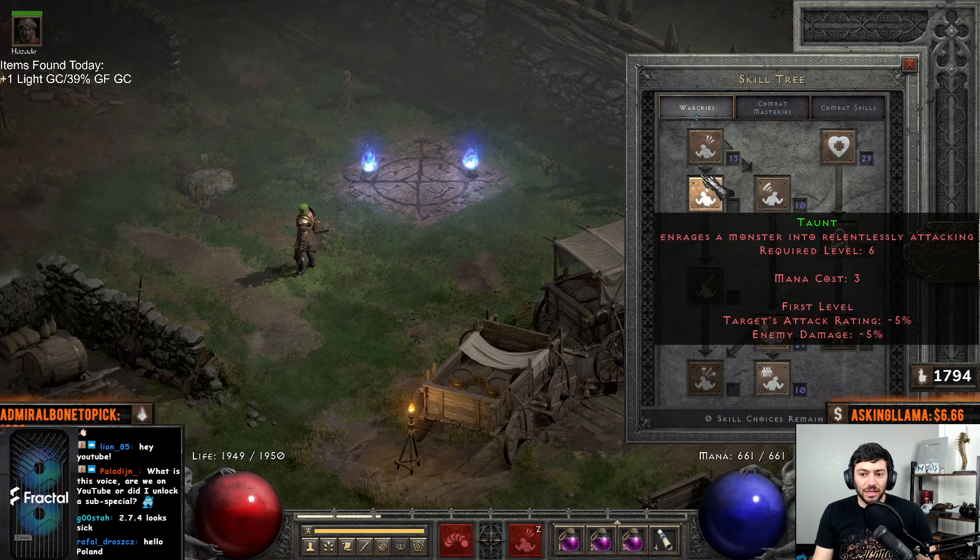Gear-wise, on our main hand we're running Grief — I rolled a poor one, but that's okay. Even the worst Grief is still the best weapon. I have a chammed Shako so I can have Cannot Be Frozen. I could also run the Trang's belt if I didn't have this, or I could run an Arreat's Face with the five open sockets unique and get Cannot Be Frozen there, but this is still going to be the most efficient way — having the chammed Shako.